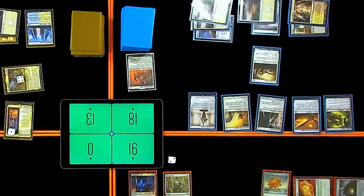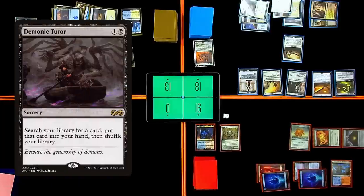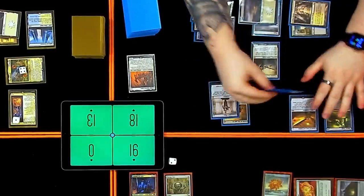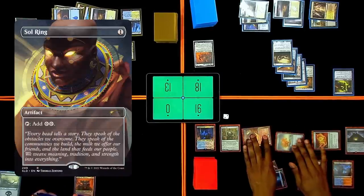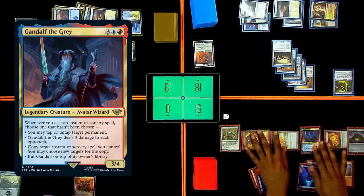I will sac the treasure for black and pay one white for Demonic Tutor — paying an extra? No. So we're just going to equip everything here to Pure Steel Paladin and pass. Draw — what is this? Neat. I'll play a Sol Ring and cast Gandalf the Grey. Sick. Then I'll pass.